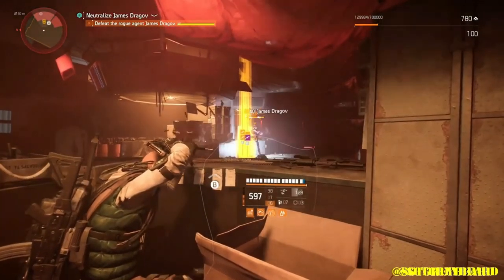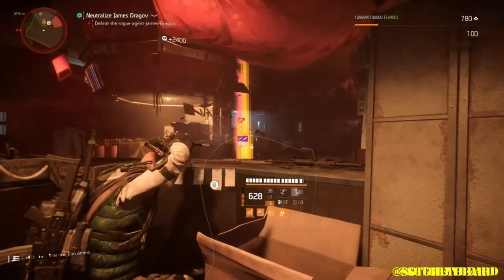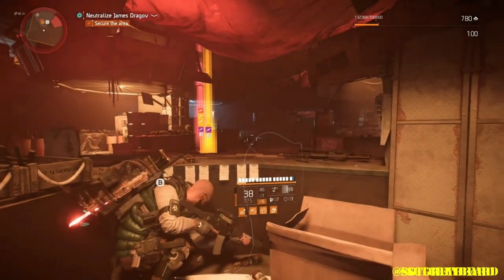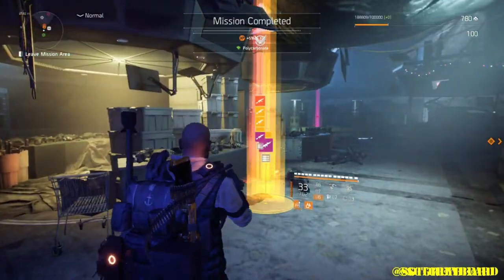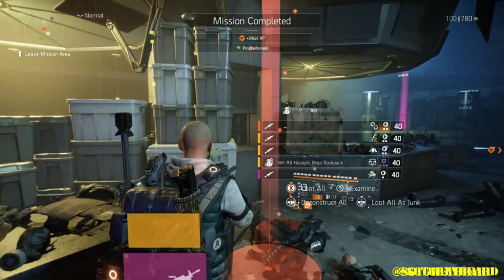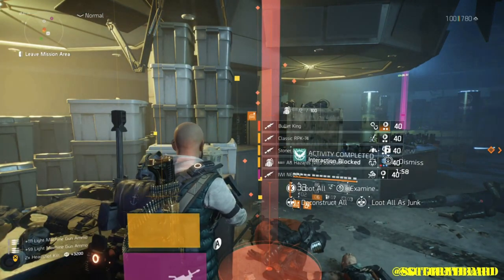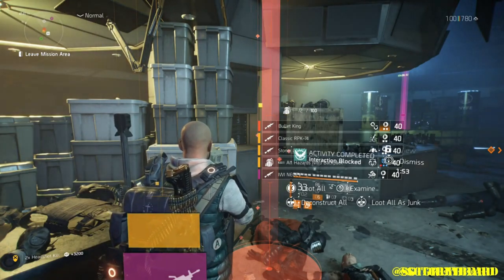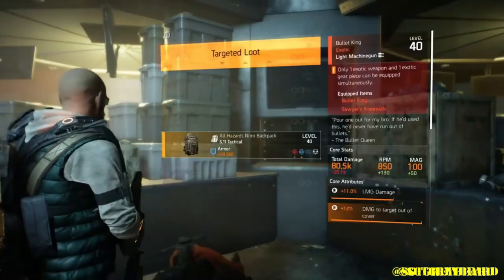This footage is from my most recent Bullet King video. You can see it's on normal difficulty — the Bullet King did drop, and previously I'd run it on heroic. As far as drop rate percentages for exotics, we all know that higher difficulty equals a higher percentage of the item actually dropping. However, that does not mean it cannot drop on other difficulties. So mix it up — go from challenging to hard, hard to normal, normal to heroic — mixing it up really seems to help.